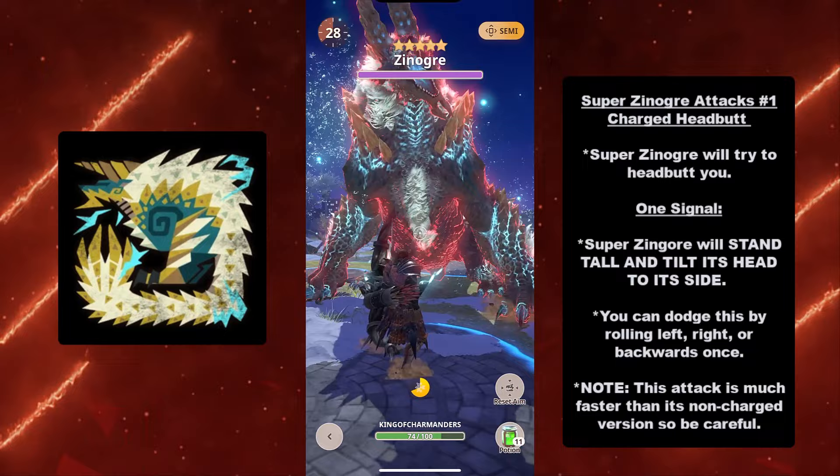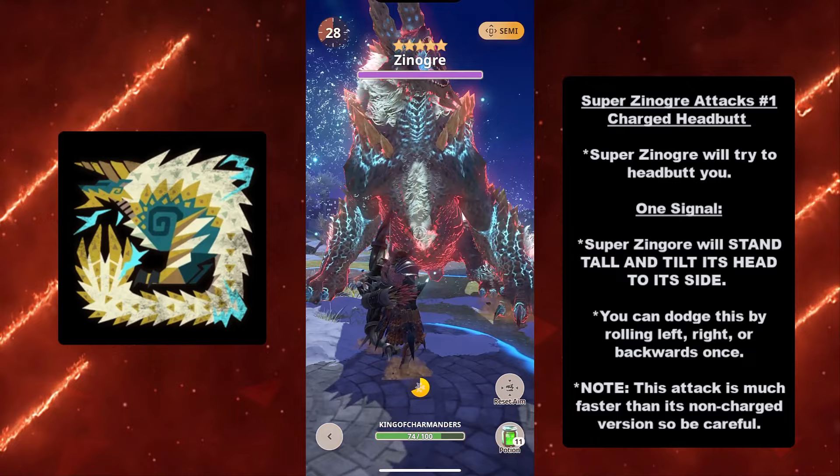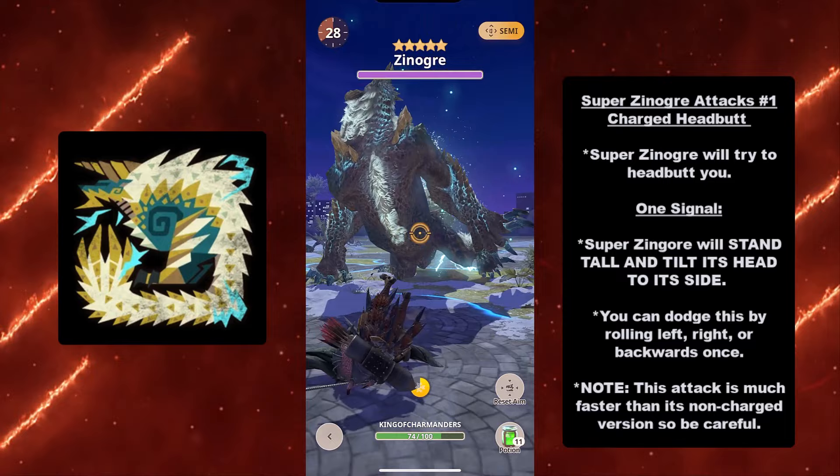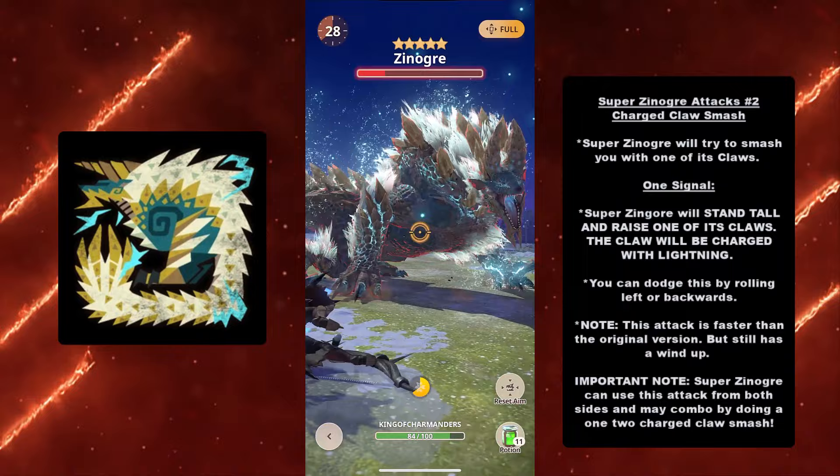We're going to call this Super Xenogres. At number one for Super Xenogres's attacks we have the Charge Headbutt. Super Xenogres will try to headbutt you. It has one signal: Super Xenogres will stand tall and tilt its head to the side. You can dodge by rolling left, right, or backwards once. Note: this attack is much faster than the regular version, so be careful.